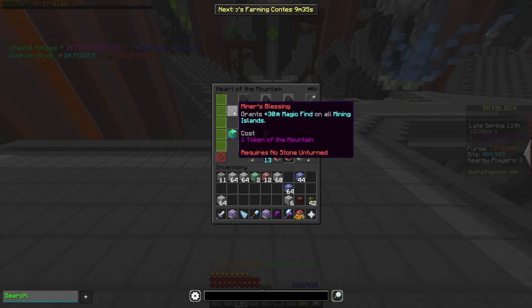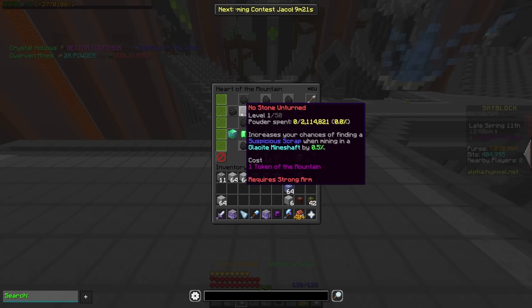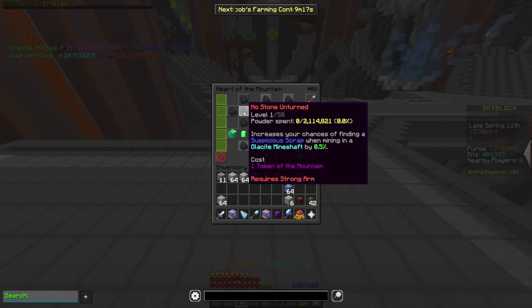Miner's blessing is another one of those perks that's going to be great for scythe miners — it's going to give you 30 magic find on all mining islands. So if you're doing anything that needs magic find in this area, you should have this perk. No stone unturned got moved, but it is acting exactly the same where it's just helping you find scrap in the tunnels.